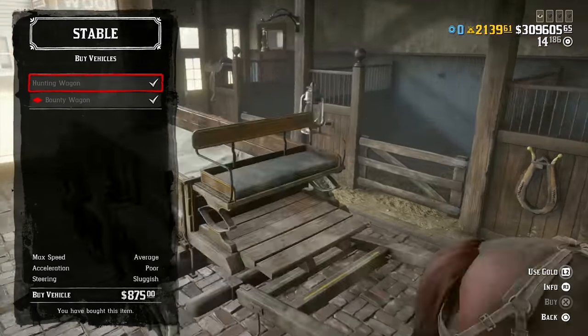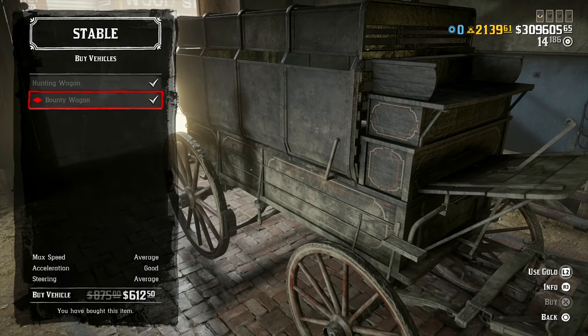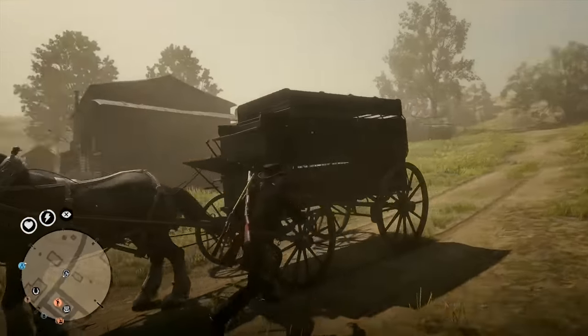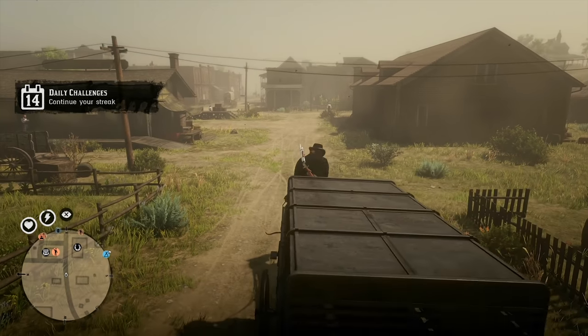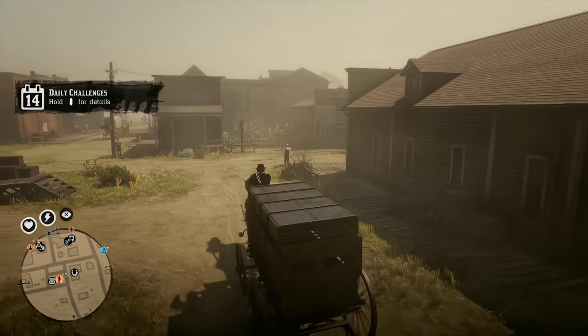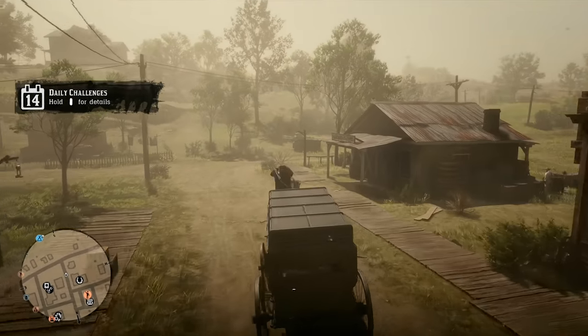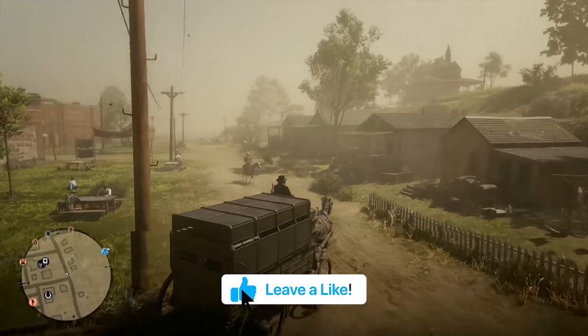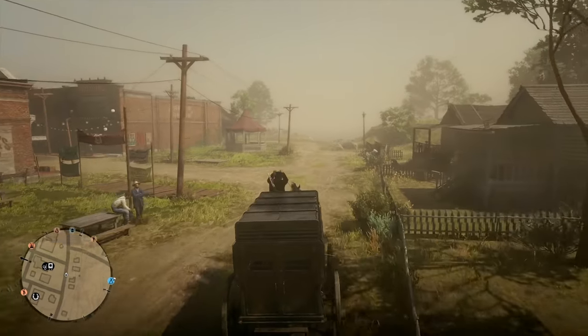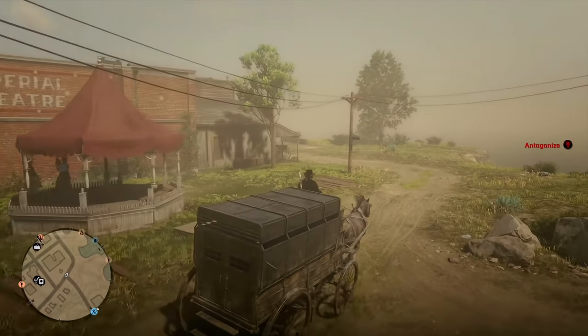We also have 30% off the bounty wagon. This is great for taking down four-man or six-man bounties as a solo player or with a posse — you don't need a bunch of horses, just throw them in the back of the wagon. It's sturdy and the horse isn't likely to die unless a player shoots it. There's also 30% off all stalls this week if you're looking to get more horses, like those discounted American paint horses.